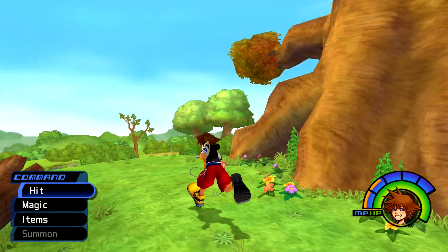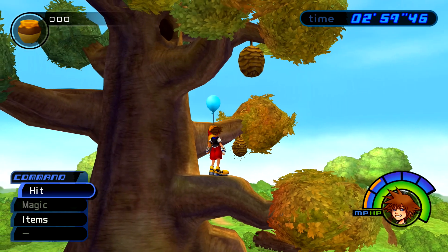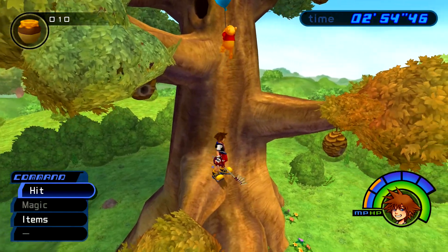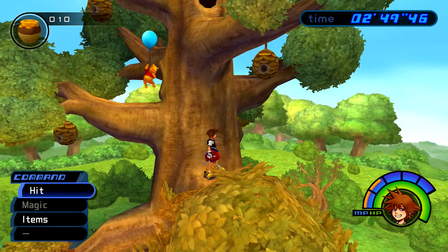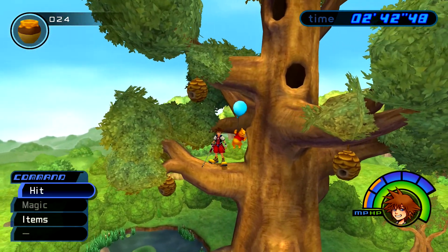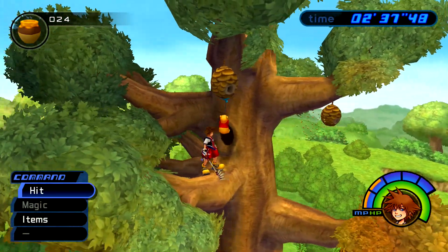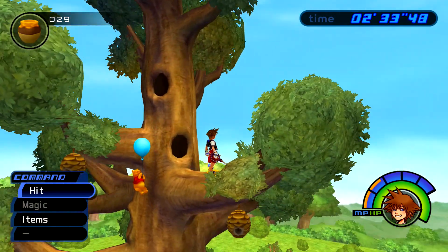Pooh is going to show up and basically ask you if you can hook it up with some honey. Then you're going to be introduced to the first minigame, which is going to be Pooh's Honey Tree. Pretty simple — all you have to do is swat the bees. Your goal is to basically prevent them from trying to pop his balloon. Wait for the bees to fly up, lock on, and then swing with your keyblade. If you manage to land a successful hit, you should automatically bounce up to the branch closest to you. Your goal is to guard Pooh as he's trying to get honey.